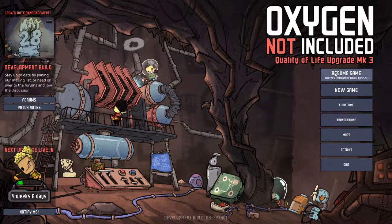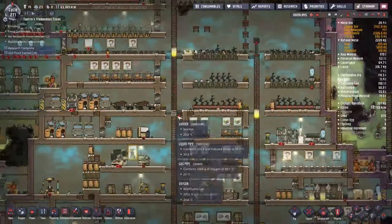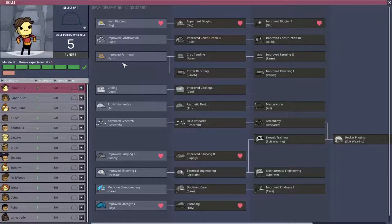Hey guys, and welcome back to Action Not Included, Clay's amazing space colony adventure extraordinaire. My name's Twitch here, and this is my tremendous Trojan, a rock packed with duplicants which we have been slowly morphing into a world that we want to live in and inhabit.